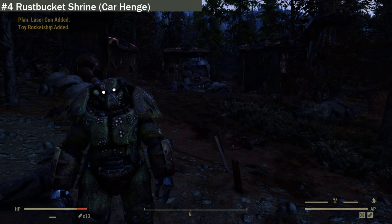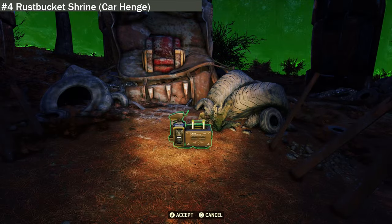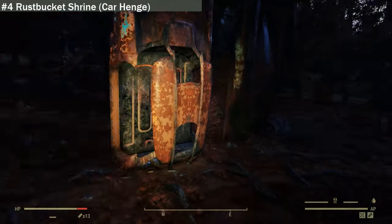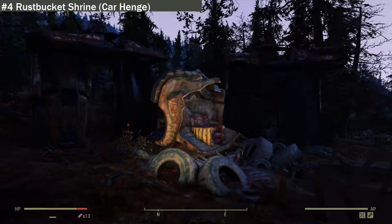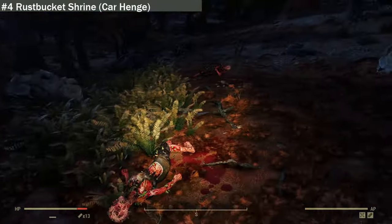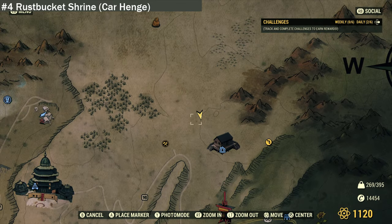We are now at location four, Rust Bucket Shrine — a circle henge of vehicles. As you can see, there are numerous vehicles arranged in a circle with a shrine. You can build at this location. I believe Don Strong or Final Render may have built a camp here. There isn't much here besides a few boxes and a chair, and I had to keep my power armor on due to scorched and ghouls attacking. If you're looking for this location, it's right here, though dangerously close to the Fisher Site.